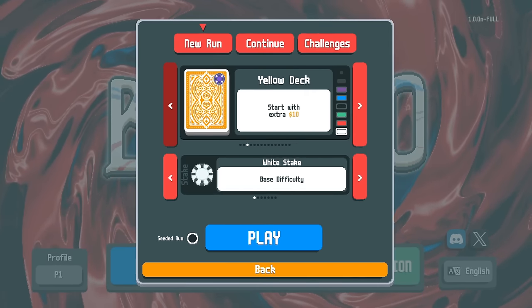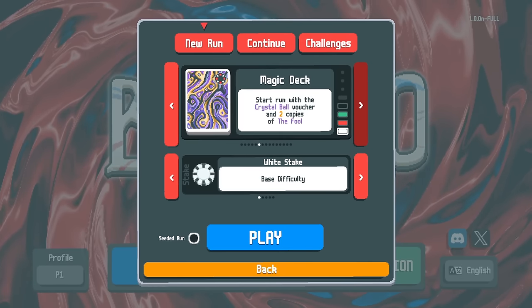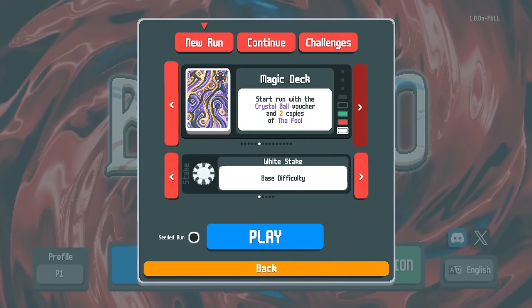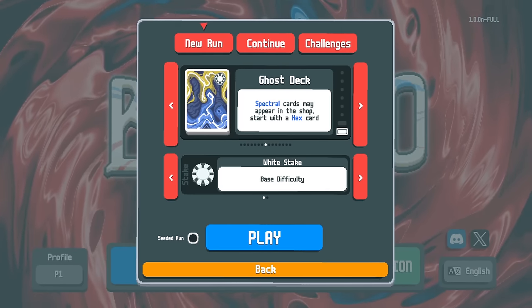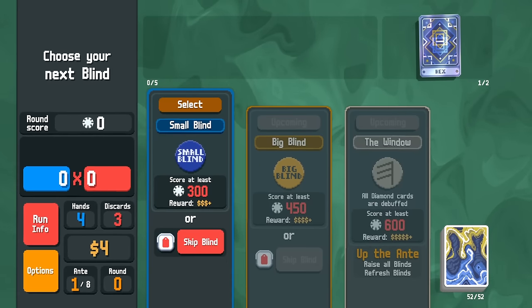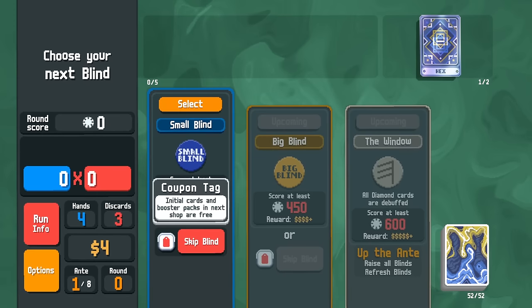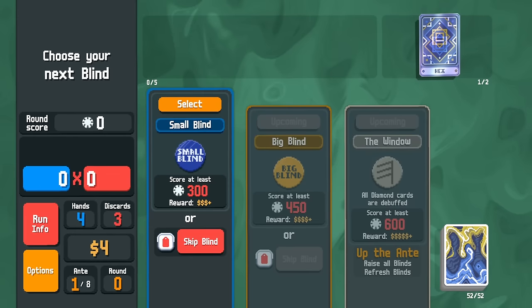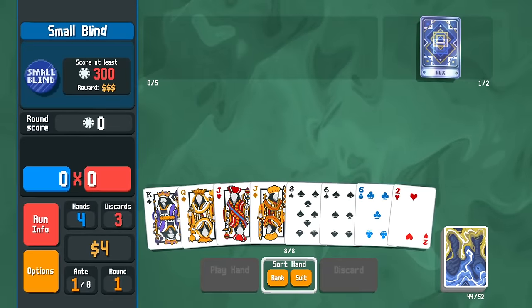People have been talking about the magic deck — starting with crystal ball and two copies of the fool seems like a good way to get overpowered really quickly. Also the ghost deck: spectral cards may appear in the shop. That one sounds like fun. Let's play with the ghost deck. We're going to be playing on white stake because we're looking for a good old-fashioned high score, and we have a coupon tag for the next two shops.